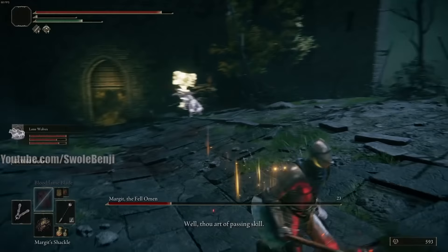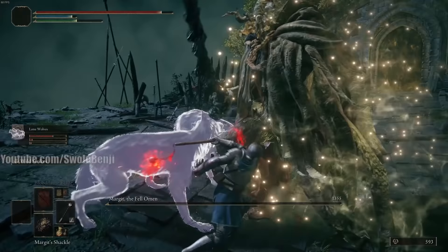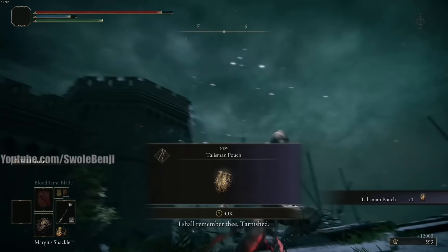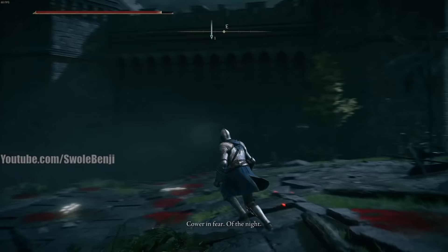He jumps at us — that's fine — and Margit's Shackle: he's on the ground. Just beat the heck out of him. Now he pulls the hammer out and it's not going to work anymore — let me demonstrate. We use Margit's Shackle and — no effect. At this point you just wail on him. Super easy boss fight. We pretty much just killed the first boss of the game that gives people a lot of trouble. There are people that will spend like an hour fighting this boss, and I'm fat-rolling right now and it's pretty easy.